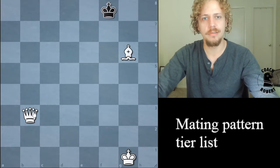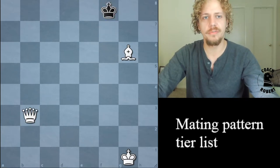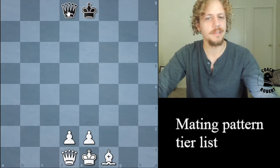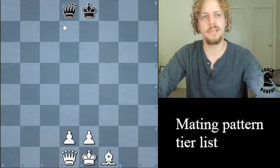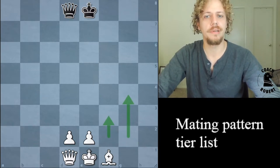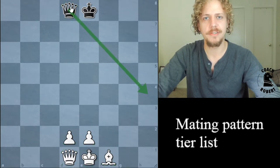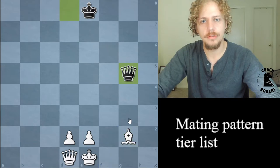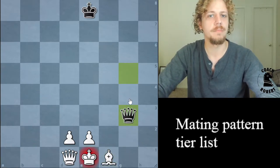They'll have the bishop somewhere on the board attacking right in front of the king, and then the queen goes right in front. A lot of the tier one checkmates are with a queen, because I consider it easier to checkmate with the queen for a starting player. Checkmate can happen on G3 or H4, which just goes to show that this is really a pattern — there are multiple ways to execute the same idea depending on the particulars.